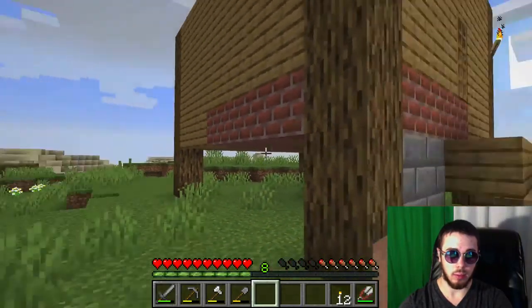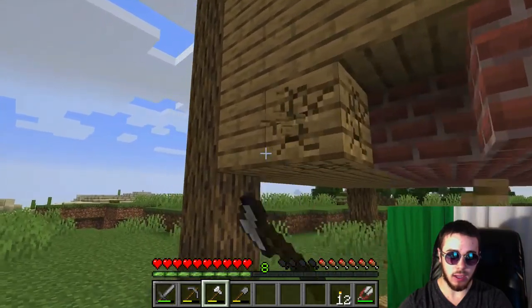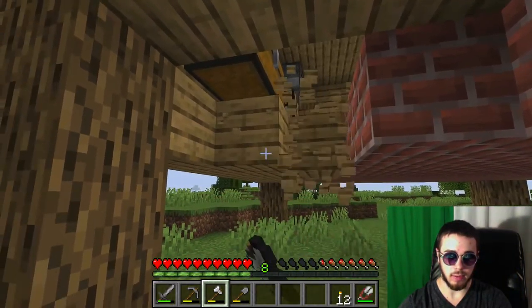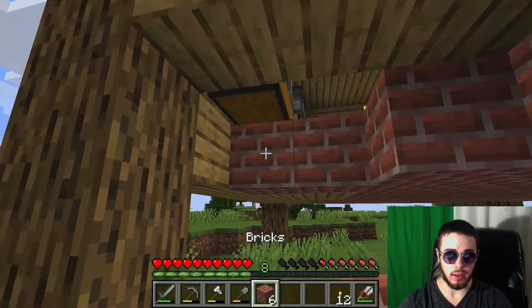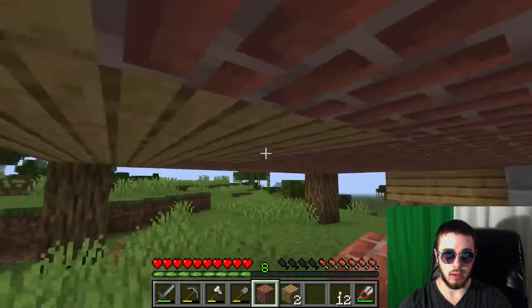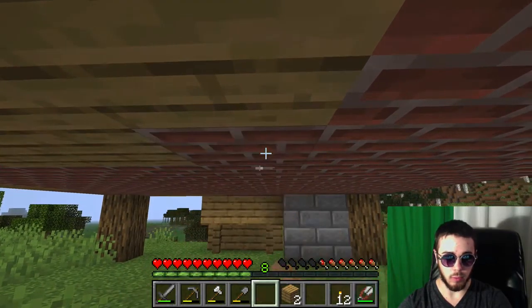That's all we have access to at the moment is some wheat, but we'll want to grow the rest of that out. We'll probably go on a mining excursion sometime in the future here. But let me use these nine bricks I have and just finish up a little bit of this. I only have eight bricks — okay, it fits! I have one more spot I can use, and then we'll go grab some more clay here.